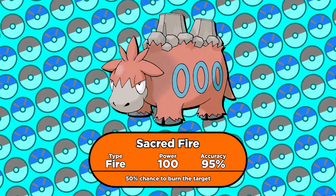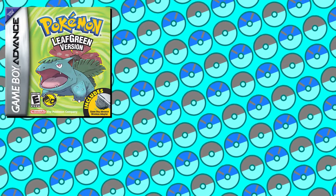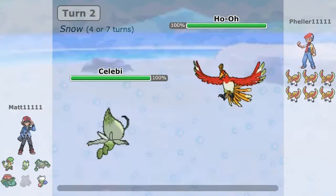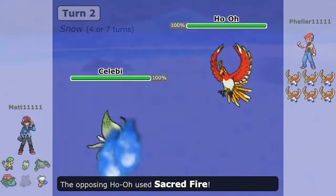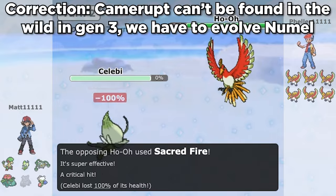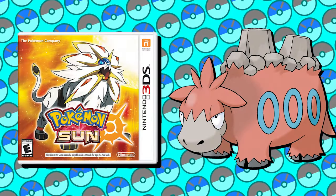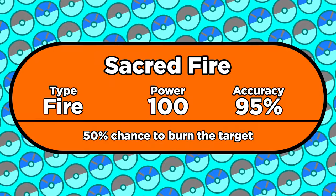Camerupt can't learn Sacred Fire naturally, but it can learn Mimic. It's a universal tutor move in FireRed/LeafGreen, Emerald, and Pokemon XD. So as long as a Pokemon that does know Sacred Fire comes to the battle, we can catch a Camerupt in Pokemon Emerald, bring it up to Gen 7, and during the battle it can copy Sacred Fire with Mimic. And that's where our next partner comes into play.